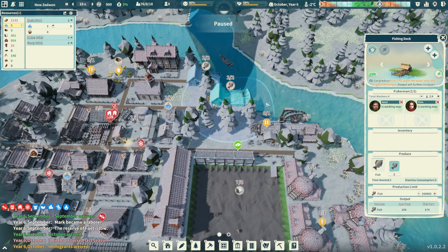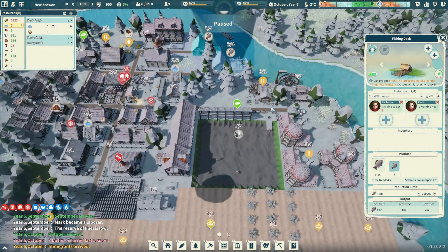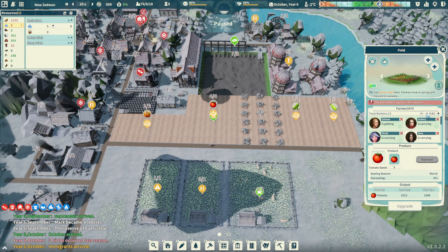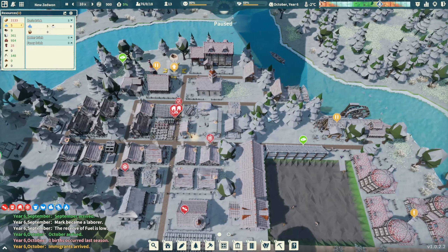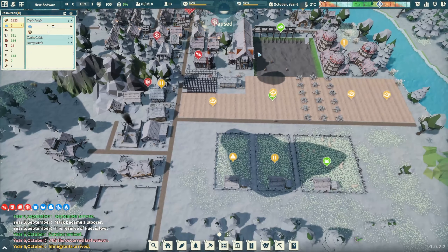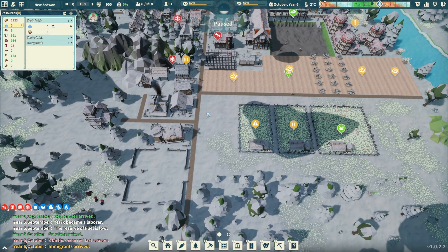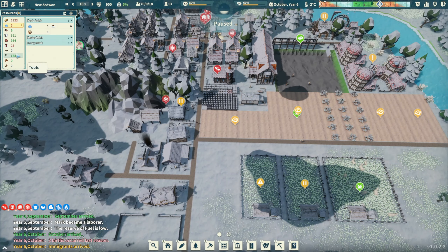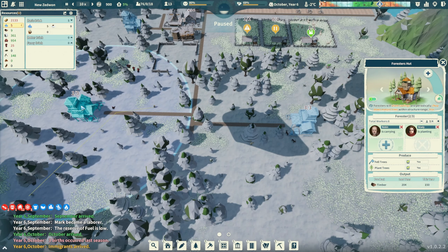These fishing docks do produce fish in winter. Let's bump those up. Let's turn all the farming folks down to one person and add more to fishing to get more fish. That'll get us water and food. I'm still worried about food and water. We also don't have enough clothing and still don't have enough wood.